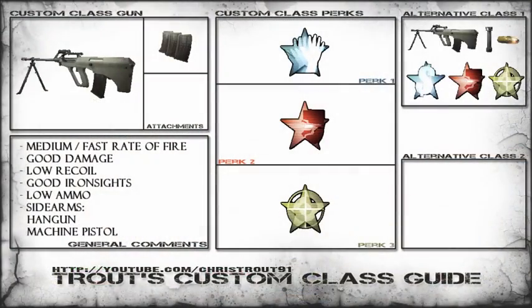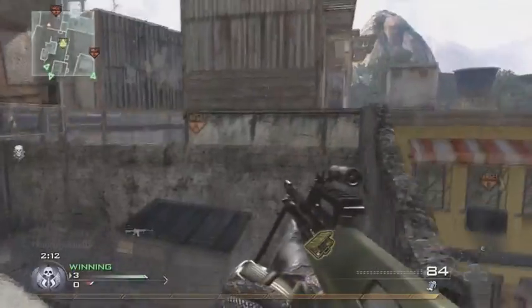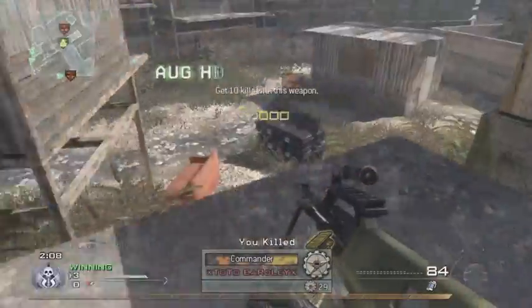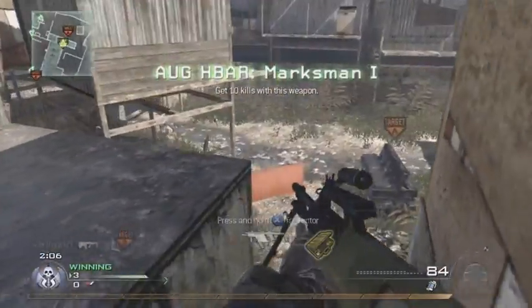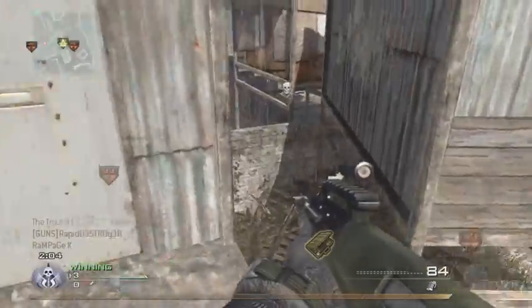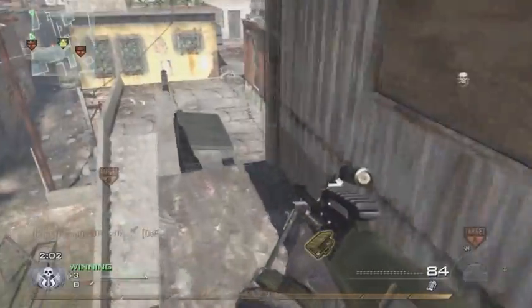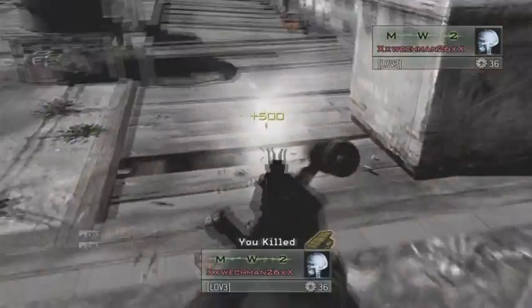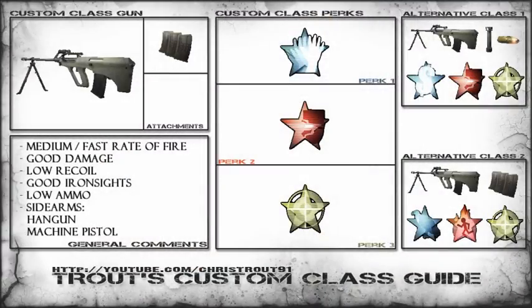It can be quite problematic at times, so I definitely suggest trying to keep yourself backed up in case something does go wrong. The second loadout I would pick is Blinged out with the grip and FMJ. The OG has fairly good bullet penetration through objects, but it can be a lot better with FMJ. On a map like Terminal or Favela where there are a lot of walls, it's good to have it, and the grip reduces the recoil to practically nothing — it's kind of like a death ray.